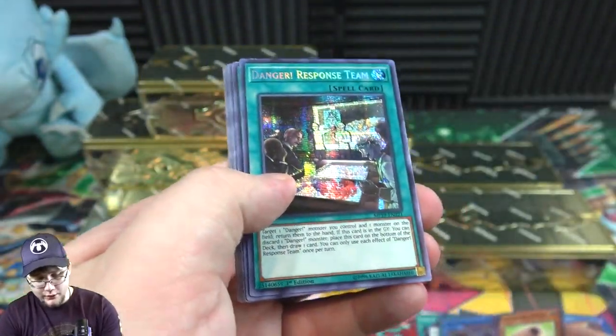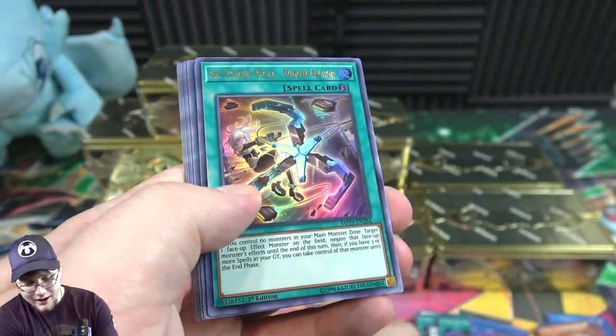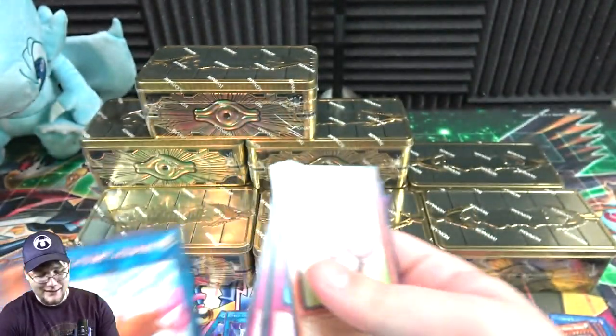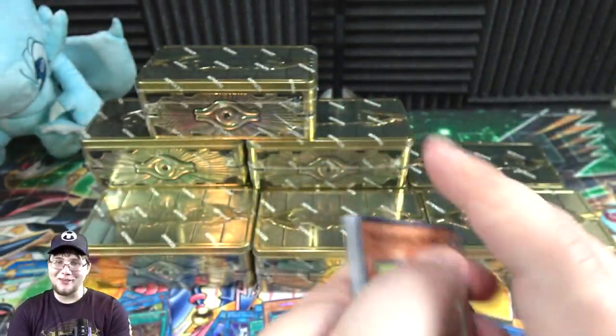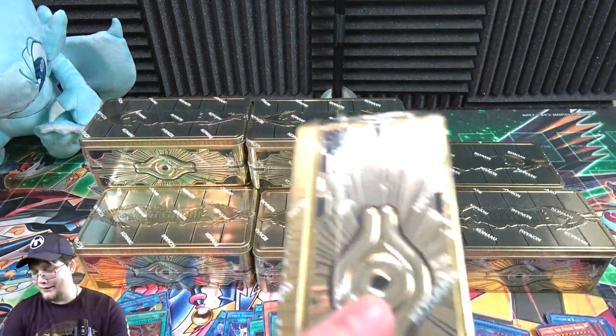Riven Dread again, Danger Response Team — probably shouldn't have been a secret rare — and Widow Anchor. With the Danger cards you really only want the monsters; the spells and traps, I don't know if I would make any of those secret rares.